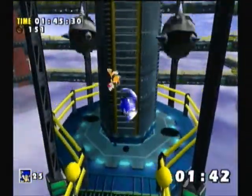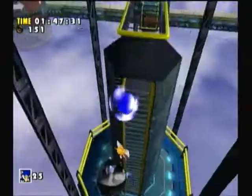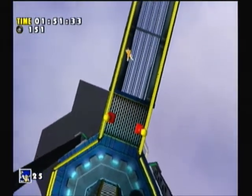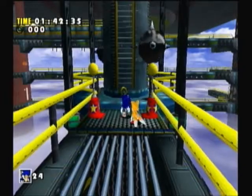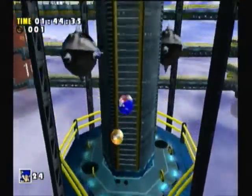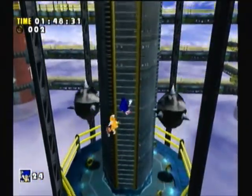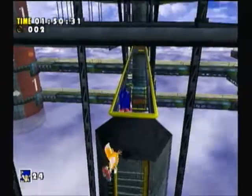Oh great, of course we get to mess with spikes. That's a bummer. Well, at least I just got a checkpoint. So we're back to zero rings — that is what happens when you die. You get back to zero rings and you lose a life. So we currently have 25.